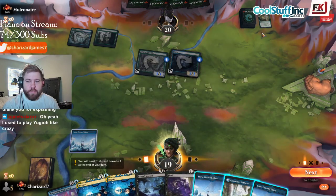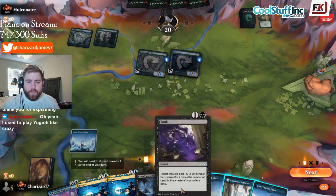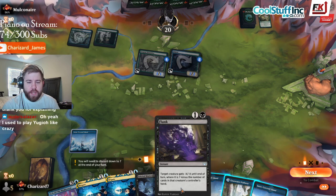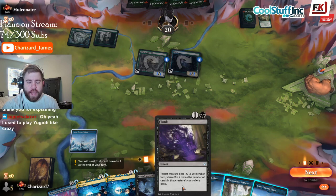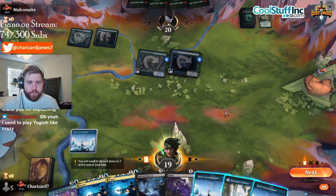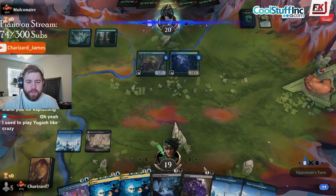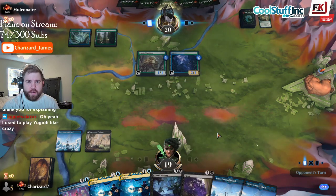Turn one, Swarm Shambler. Turn two, Merchant Sequence. Flunk says target creature gets minus X minus X until end of turn, where X is seven minus the number of cards in their hand. Seven minus four is three, so this will give a target creature minus three minus three. The Swarm Shambler plus that interaction is kind of interesting — now it's minus two minus two since they have five cards in hand.